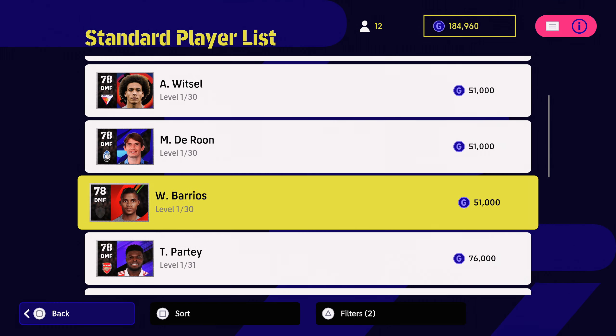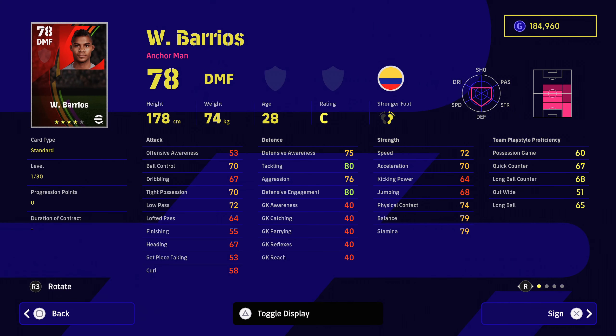A lot of people talk about Barrios and he is worthwhile for 51,000 GP. However, my issue with him is that whilst he has great defensive qualities — defensive engagement 80 — and he has got one touch passing, interception, blocker, slide tackle, acrobatic clearance, captaincy, man marking. He's literally got all the right player skills, but you're gonna have to boost his tight possession, ball control and dribbling, because otherwise he's great at winning the ball back but he's going to lose it quite a lot. So if you boost him in the right areas, this is a formidable player that I can definitely recommend.